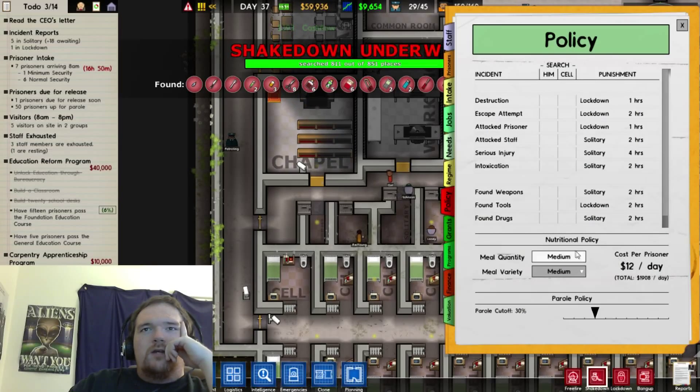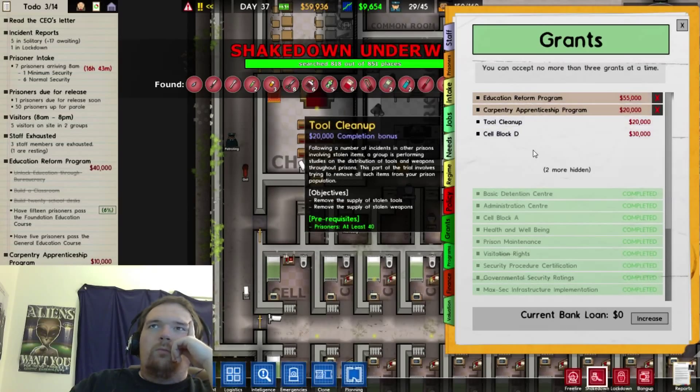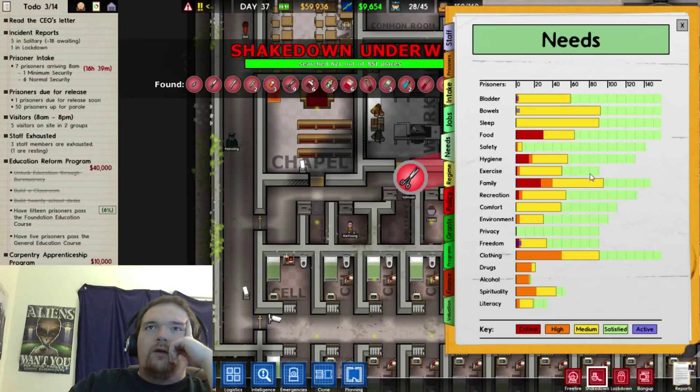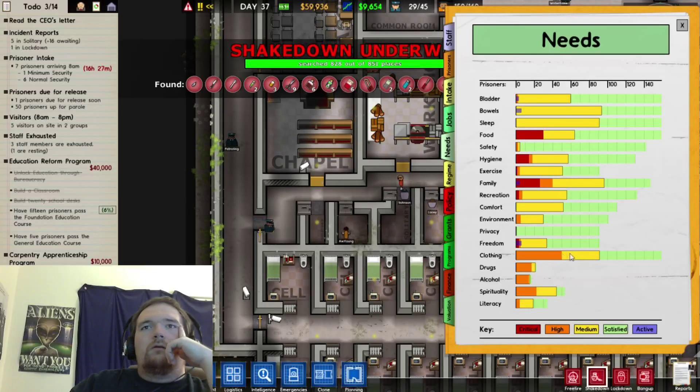Under policy you can change how much you pay for food and what kind you provide. Under grants you can pick up grants that give you a little more money if you need it. Under needs you can see what the prisoners need most — whether they need to use the bathroom, sleep, want their family, or need clothing.